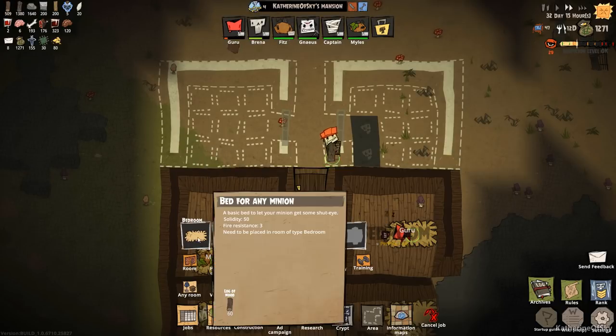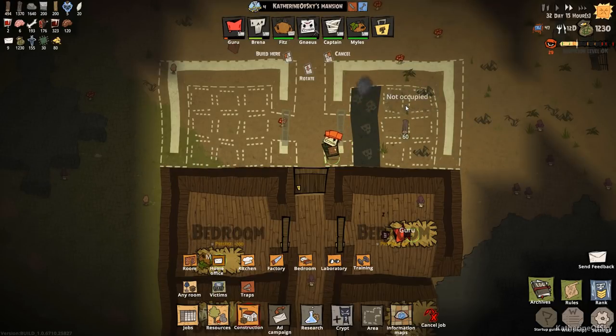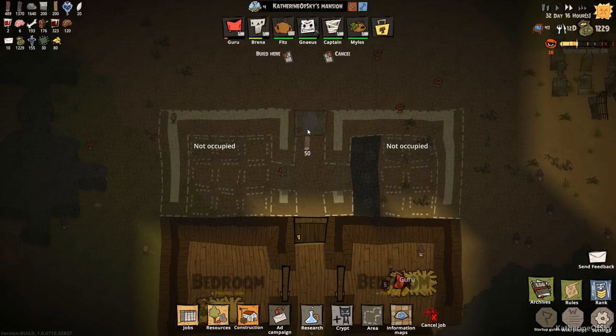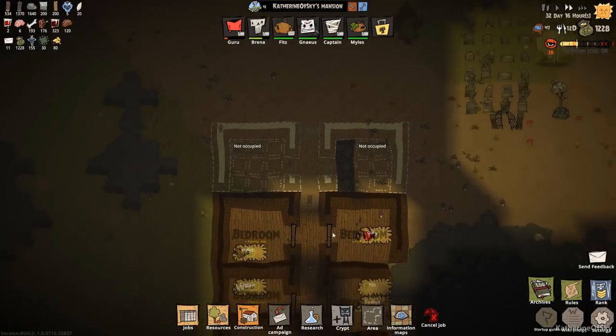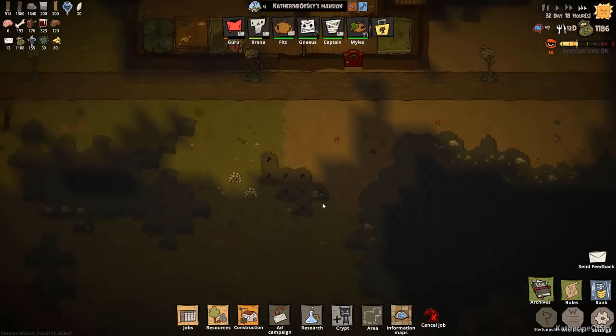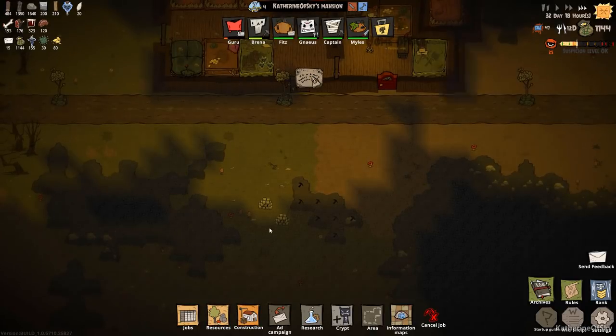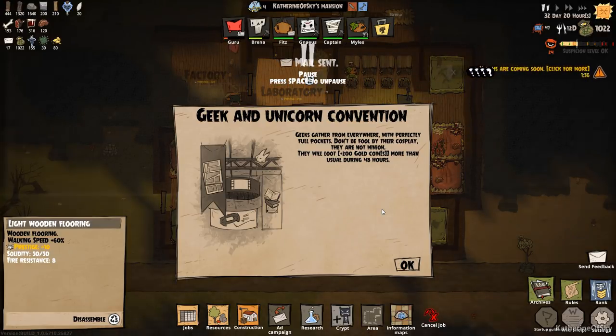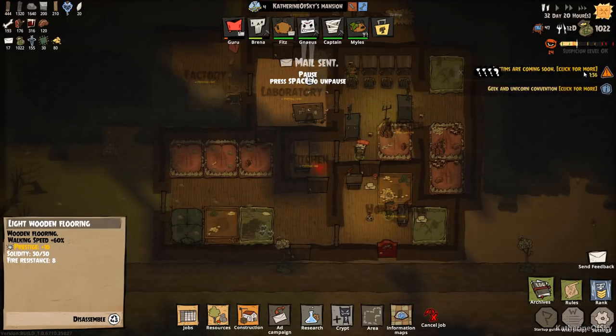We're going to have beds in the corners, build a door here, and delete this door. Then we'll make this area a bit neater as we go. We have an Ouija board event — a geek and unicorn convention. Geeks gather from everywhere with perfectly full pockets. Don't be fooled by their cosplay — they are not minions. They will loot 200 gold coins more than usual during 48 hours.